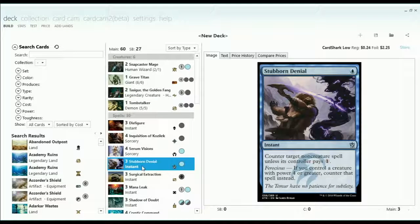We can also protect Tasigur with Stubborn Denial. Stubborn Denial suddenly becomes a one-mana Negate when we have a creature with power four or greater. So that's kind of where this deck was starting to take shape.